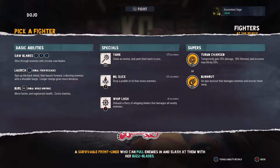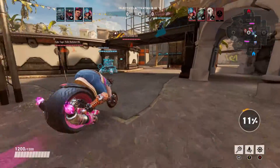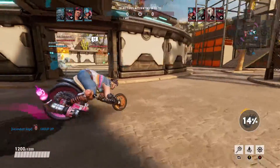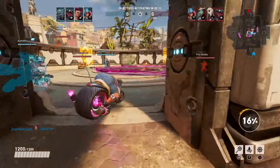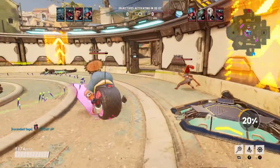Whiplash unleashes a flurry of whipping blades that damages all nearby enemies. Her supers are Turbo Charge, which temporarily grants 25% damage, 50% life steal, and increases max life by 33%, and Burnout, an epic burnout that damages enemies and knocks them away. The way you want to use Buttercup is to stay around your team to protect them. Due to the way she's built, she cannot be knocked or pushed — she's one of those heavy tanks, similar to Meko and Makoto.